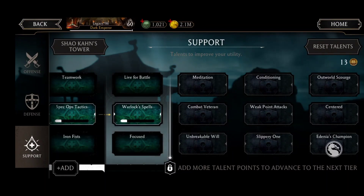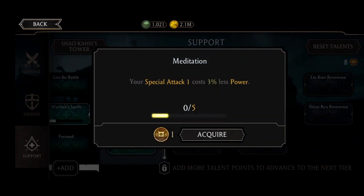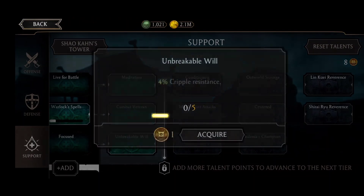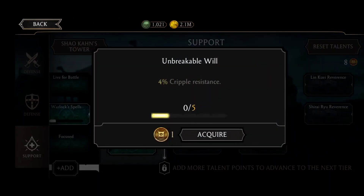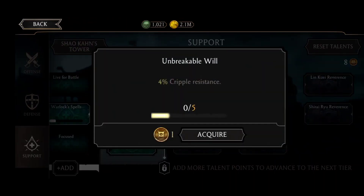Next three talents: Meditation — special attack one costs 3% less power; Combat Veteran — every 750 toughness reduces critical damage by 0.2%, which is very little; Unbreakable Will — 4% crippled resistance. Unbreakable Will is good because there are characters that can cripple you. It looks a lot better than the other talents in this tier, so I'm going to unlock Unbreakable Will.